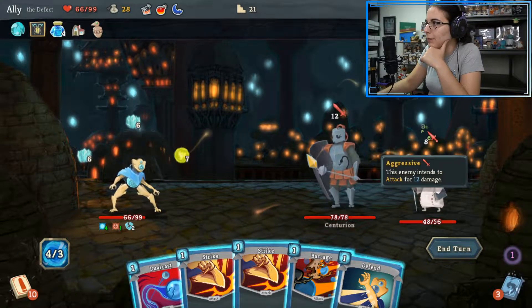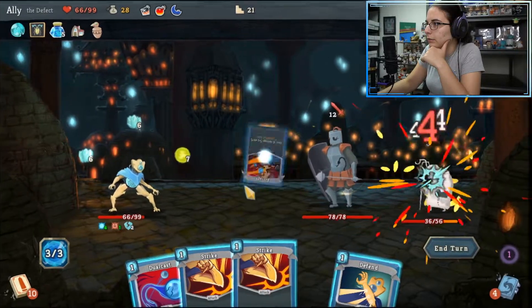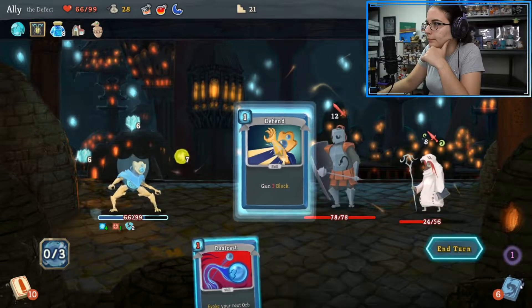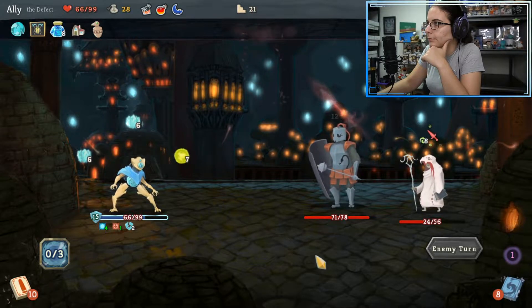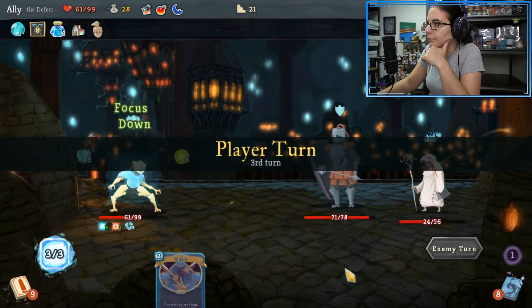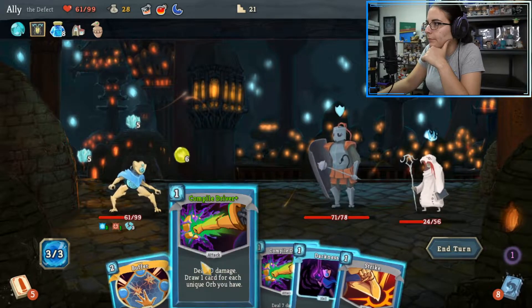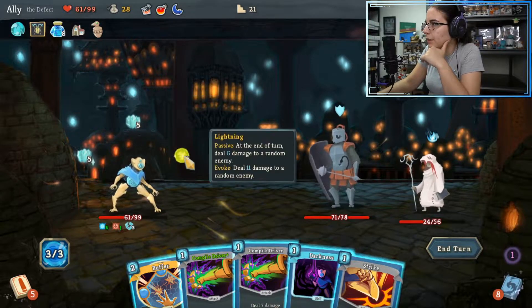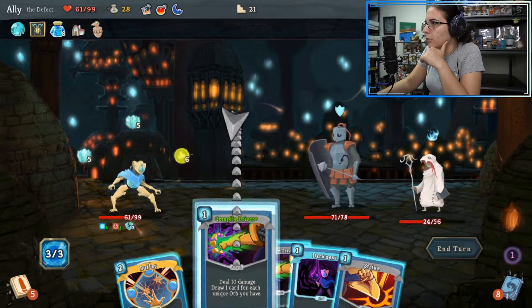Okay, so we did lose a focus. Need to keep our head in the game here. Each unique orb — if we had her set up a little differently, if it was frost, electric, frost — could use the darkness to draw three, but we'll draw two here.